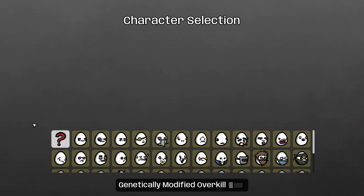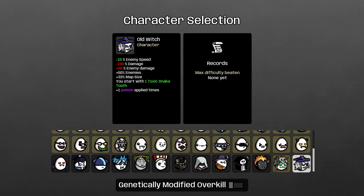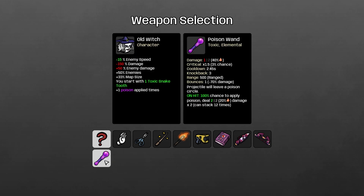Hello everyone, Jeff here and welcome back to Protato. Today we're playing some more Elemento and we want to check out this old witch character with a poison wand. Enemies get minus 15% speed, they do 50% more damage, we do 150% less damage, there's 50% more enemies and the map is 33% bigger. We start with a toxic snake tooth and poison applies an additional time.